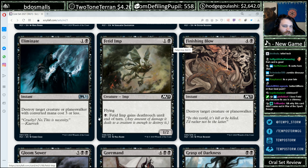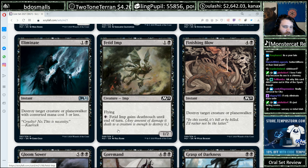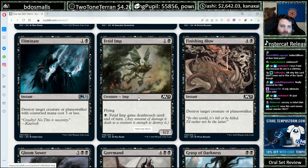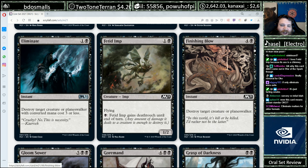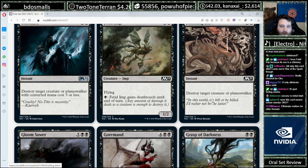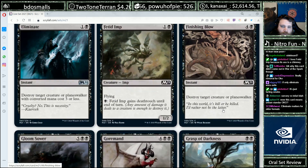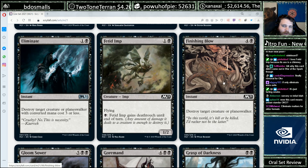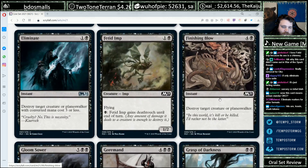Fend off Imp, two mana for a 1/2 flyer. It can gain Deathtouch — strictly a limited card, but it's fine. You can plink in for a few turns and then trade with a large creature using Deathtouch. Five mana to destroy a creature or planeswalker at instant speed — that's about where you want your black removal spell to be in a slower limited format.